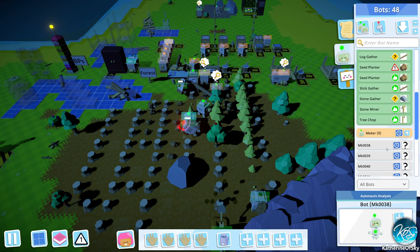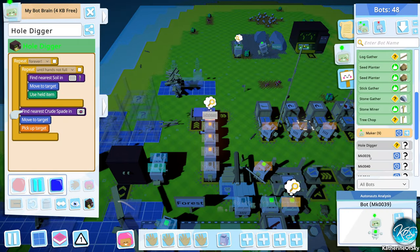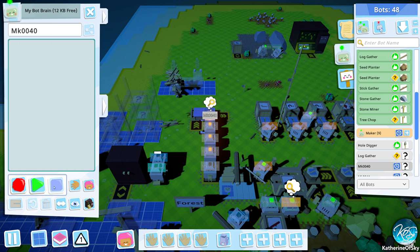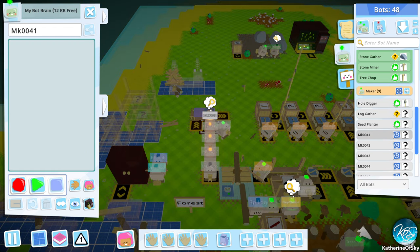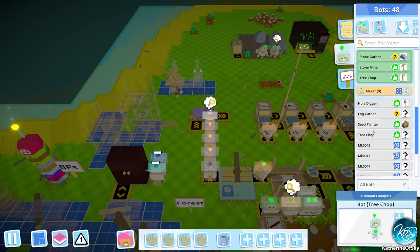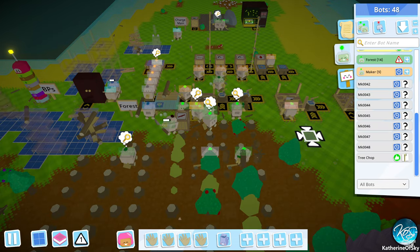Maybe we get more bots here — I think we do. So let's do a hole digger. Hole digger — and then you're going to be log gatherer. And then you're going to be seed planter. And then you can be tree chopper. Go. Everybody go. So all those go into the forest area. Fantastic.